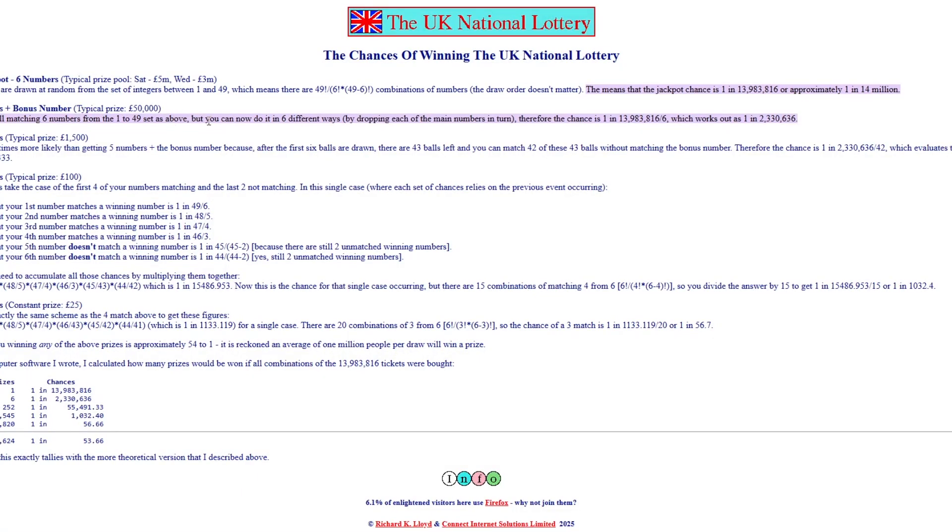If you don't know how the lottery works, you can pick up to six numbers, and if you get them all right when they pull out the draw, you win the jackpot. The typical prize is around 5 million on a Saturday, but 3 million on a Wednesday — so you get two chances a week. But today we're just going to be using the Saturday figure. You get one chance a week at winning this, and the jackpot chance is around 1 in 14 million for all six numbers.